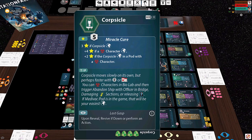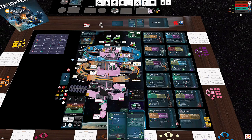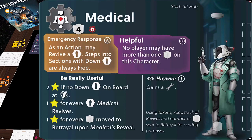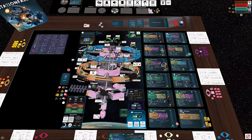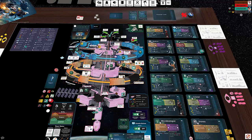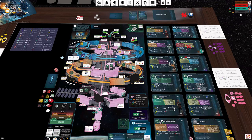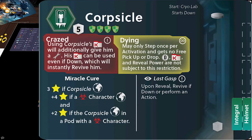Being downed is somewhat temporary — there are lots of ways to resuscitate humans or robots. Robots usually require a special ability or can be repaired in the machine shop. For humans, you can use nano meds — a particular item in the game found in the locker room or manufactured in the med lab — or the medical robot, who's especially good at healing. Characters will get downed and undowned over the course of play. The corpsicle actually starts downed and needs to be revived to do anything, frozen in the cryo lab.